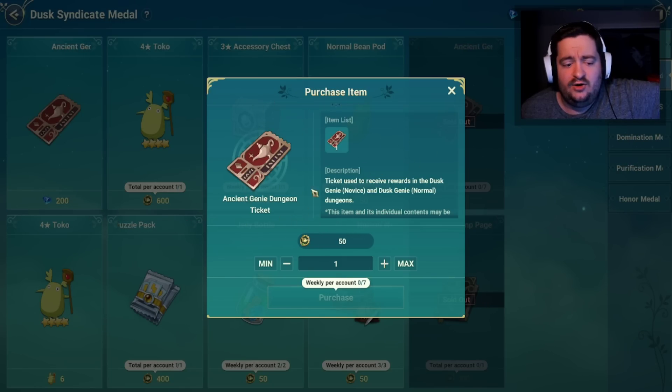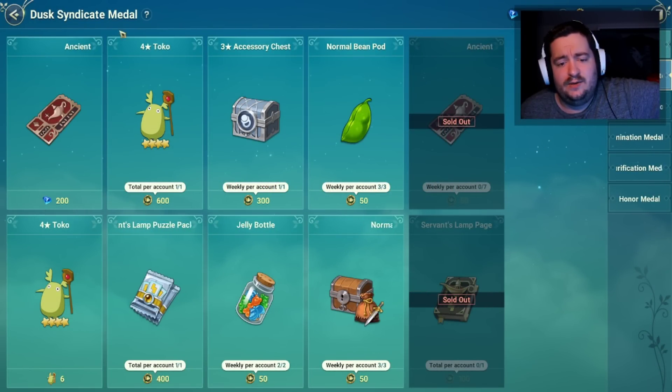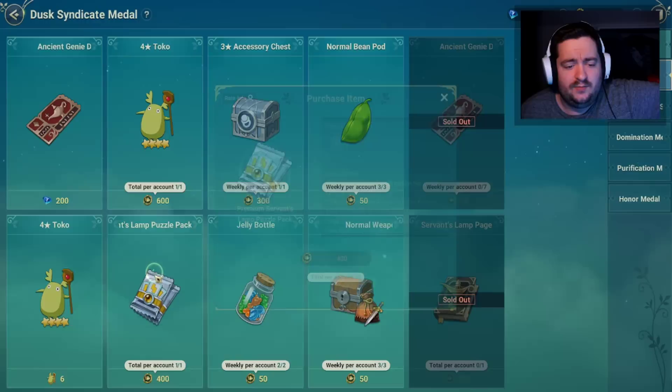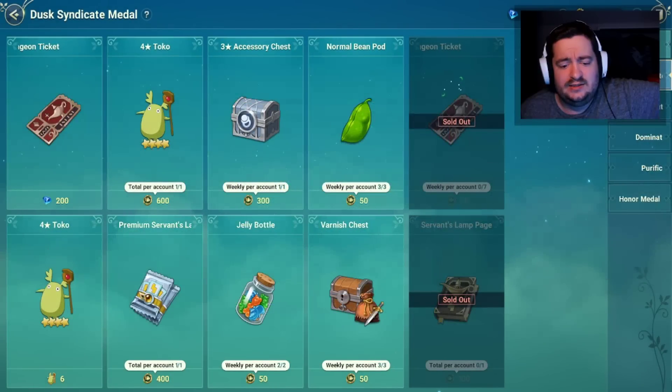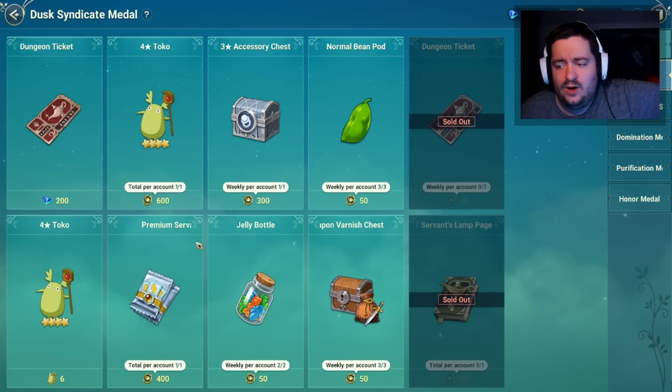Keep in mind that some things change when you buy them — when you buy the lamp page you get the premium servant's lamp pack, though I don't think this is worth it. You might end up buying it anyway. There are also a couple of weekly items here you're going to want to snag.